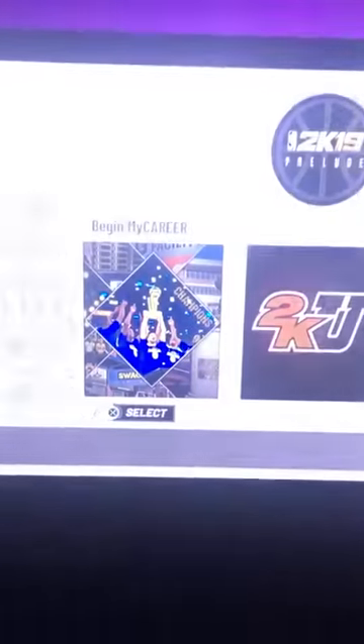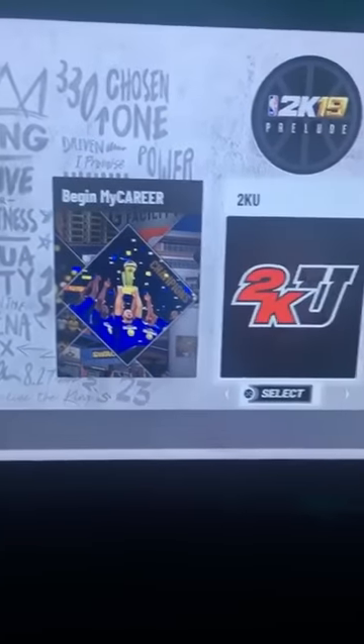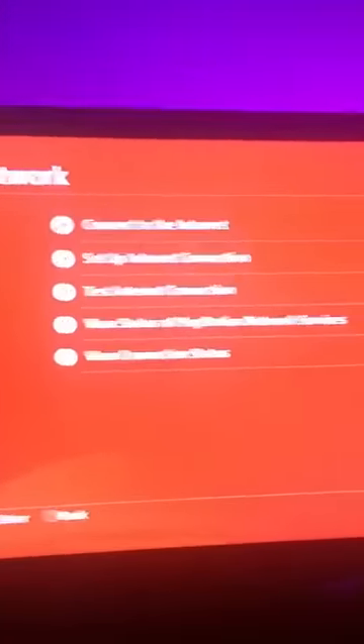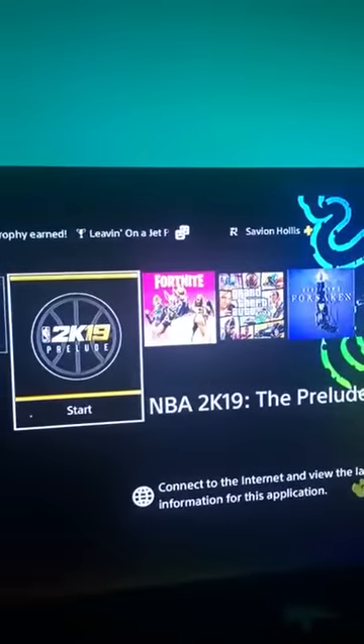All right, so you gonna see it connected, right? You gonna see that — don't press it. Go right into 2K. Start that up offline. You see I'm offline, right? Right when you get in, go to Network. Turn your internet back on. Start it back up, wait for it to load up.